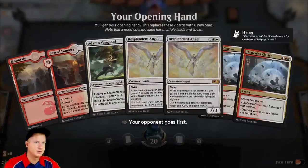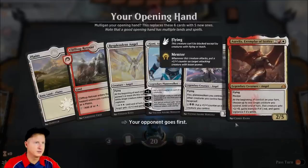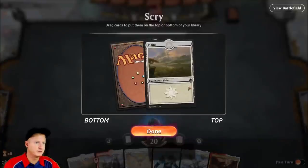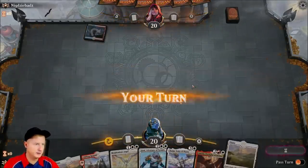We only have two lands — I like that we have low-cost stuff here, but I gotta mulligan that. I don't like that hand. This is slow, but I don't like mulliganing too far. Okay, I feel a lot better now. As long as we've got three lands coming up soon, that's not bad.